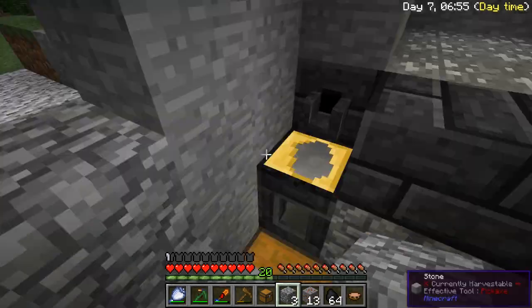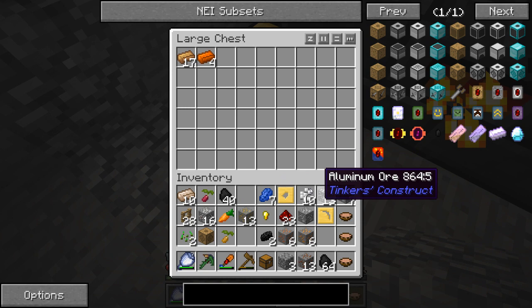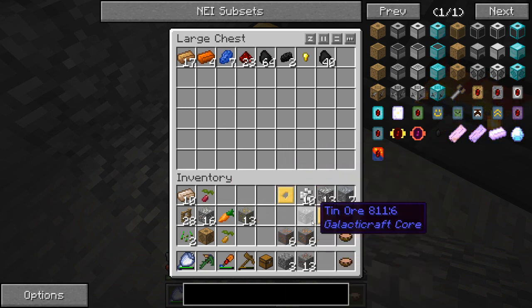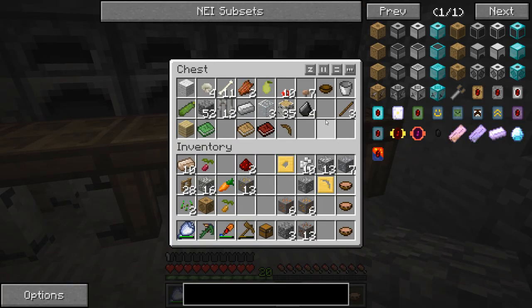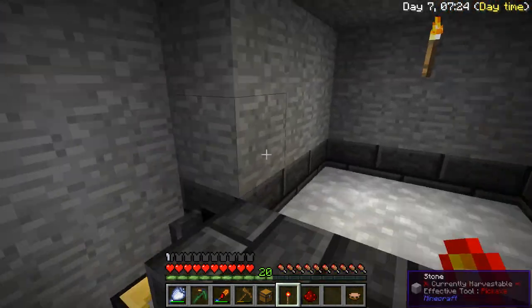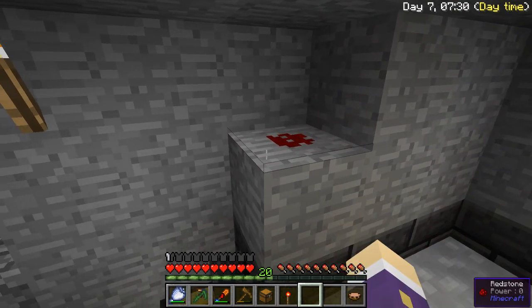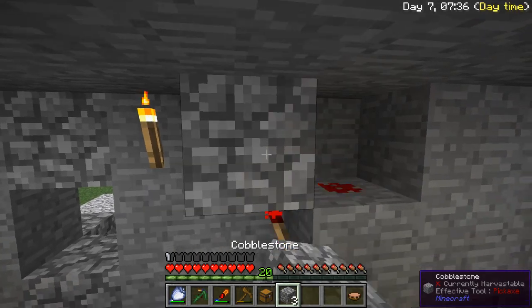I've just set this up so that I can store all of my materials that I gain over and above normal mining. Now I'm going to do a quick trick that I hope will work to give me automated smelting, so that I can quickly throw a load of stuff in here to make it smelt. I don't know if this is going to work to be honest, but we shall see. Let's put the block there.